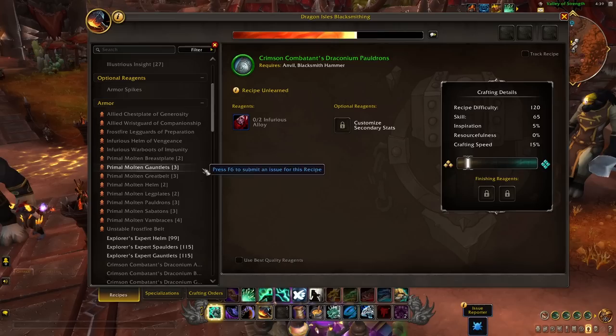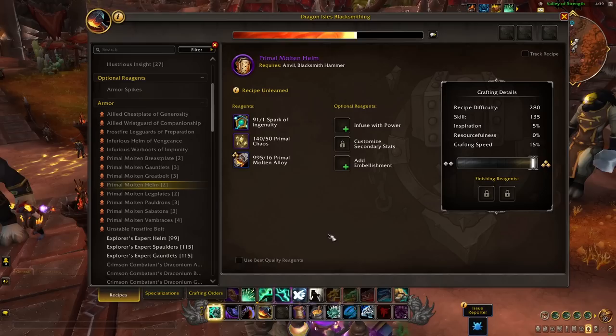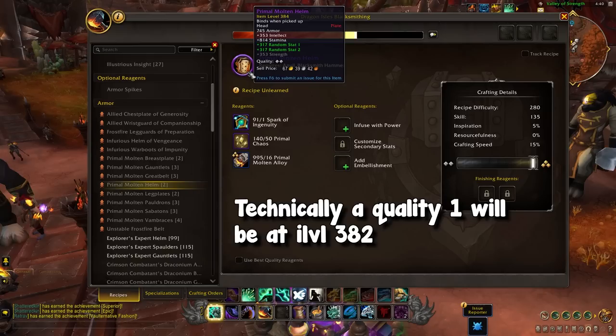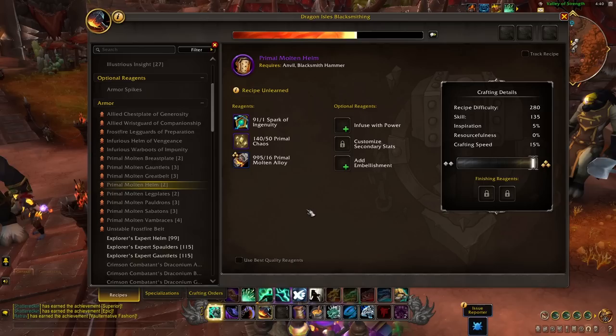Then we have the fun stuff. Up first, let's keep it simple — we have the Primal Molten set. This is your generic epic quality gear at base item level 384, with no sort of set bonus. So if somebody is trying to get a full set or fill in some blanks, this might be the set they want.